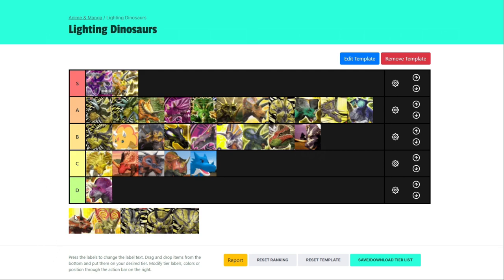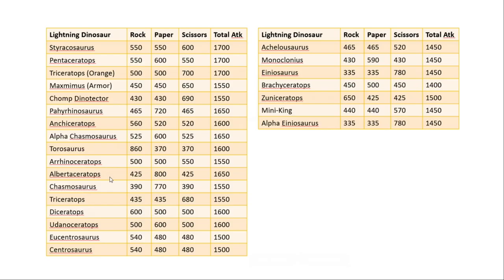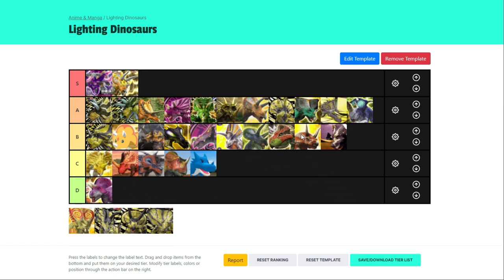Now for Diceratops — or as we now like to call it, Nidoceratops. It has high defence type, which is quite a unique battle type. Its crit is rock, but like most lightning dinosaurs it's relatively rounded, with high attack for a 1400 strength dinosaur. I'm going to put it below Chasmosaurus because these two are basically the same, but Chasmosaurus edges it out on the fact that its crit is paper instead of rock. I think Diceratops is the worst 1400 dino for lightnings, but it's certainly not bad.